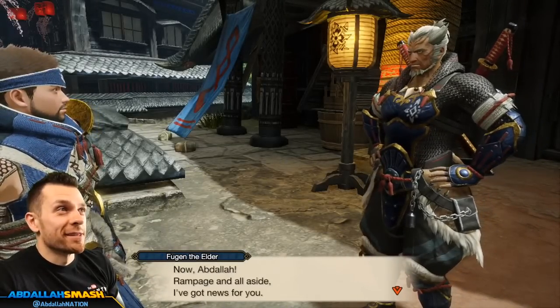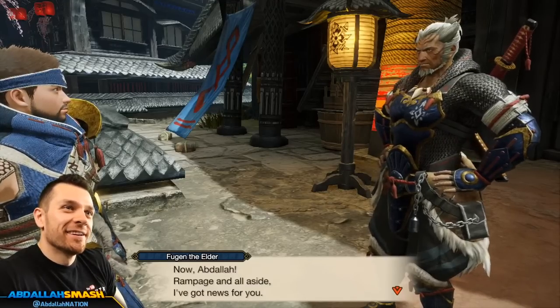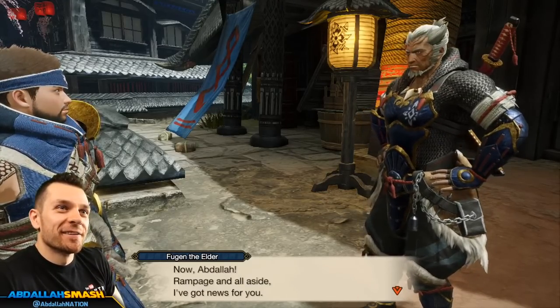We have to protect the village. There's nothing to worry about, Elder Fugen — all of us, everyone in Kimura, we've all been training for this moment our entire lives. Hinoa, we should start preparations right away. Now that's what I like to hear. Fugen guy — all right, here we go. Let's play a game.